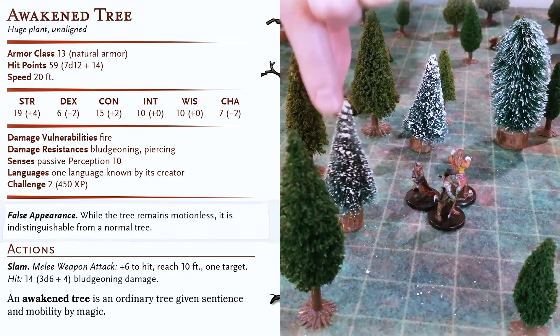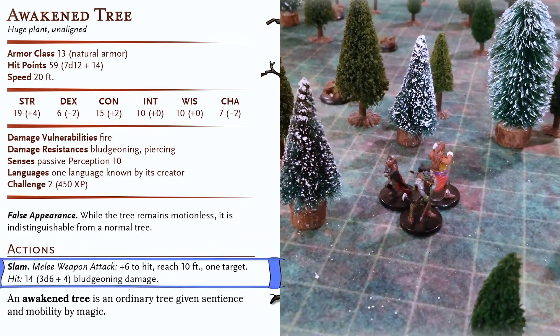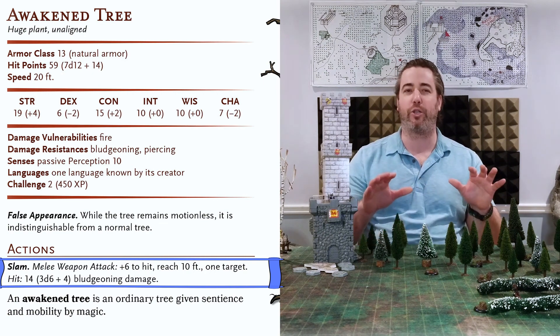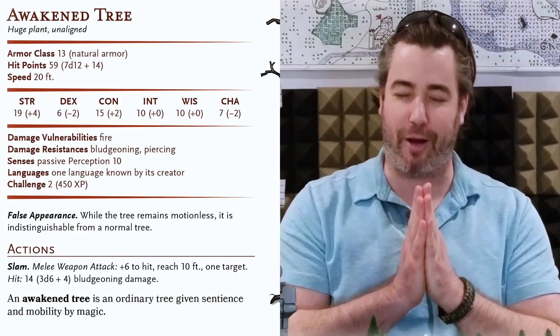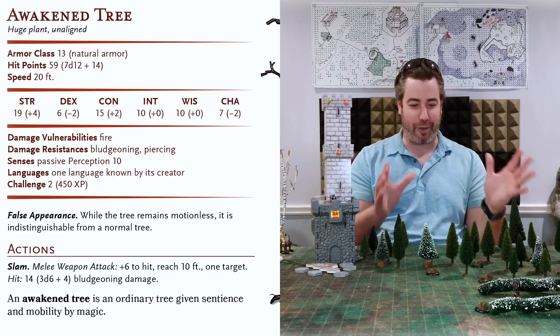Lastly, awakened trees use one attack by slamming their mighty branches upon anyone looking for a fight. With a reach of 10 feet, a plus 6 to hit, and dealing 3d6 plus 4 bludgeoning damage, awakened trees can lay the smackdown on low level adventurers who might find themselves lost down a dark path in a dark wood on a dark night. That said, let's take a look at my collection.